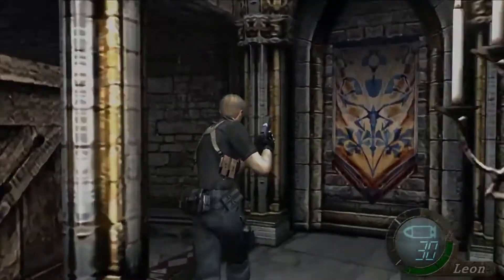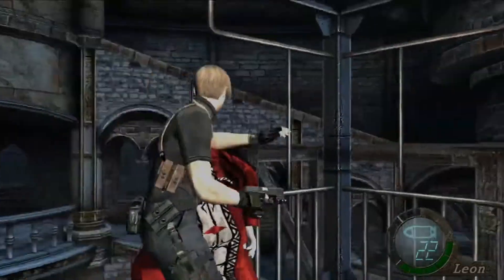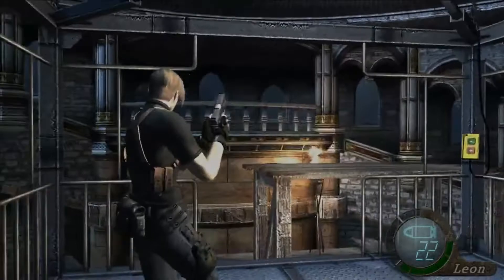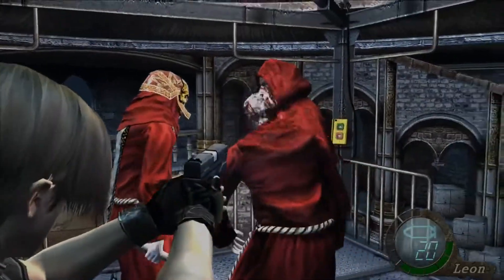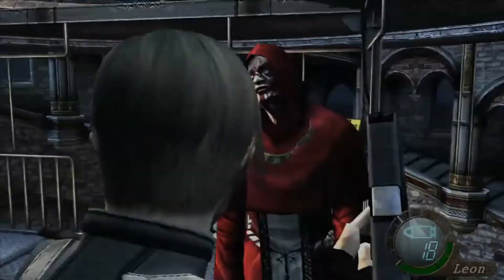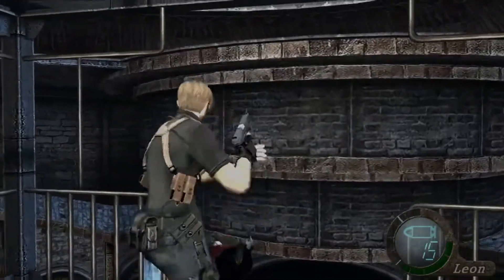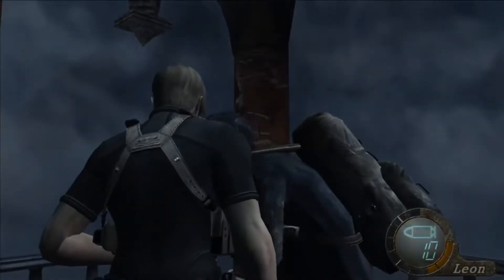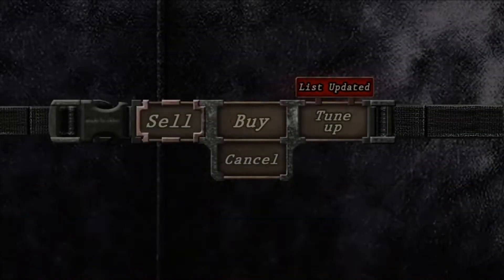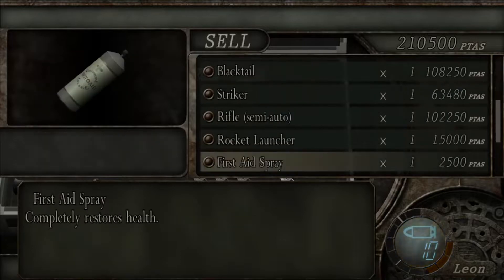Something to note before you begin hiking up the stairs is the hidden treasure chest behind the boxes — inside it is a yellow herb. There isn't much to say about the way up. Kill all the enemies you can and maybe grind for some loot on the elevator by killing the red-cloaked cultists instead of knocking them off. Once you reach the merchant, use this opportunity to sell all of the loot you obtained along the way and any ammo you won't be using. If you don't already have an RPG, I would personally buy another one as sometimes Salazar's boss fight can be a bullet sponge.